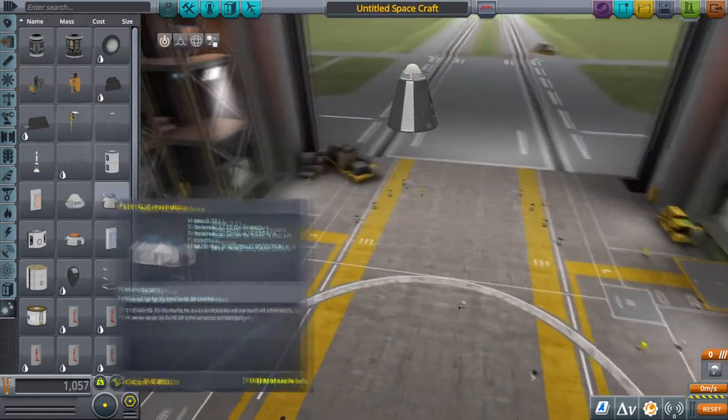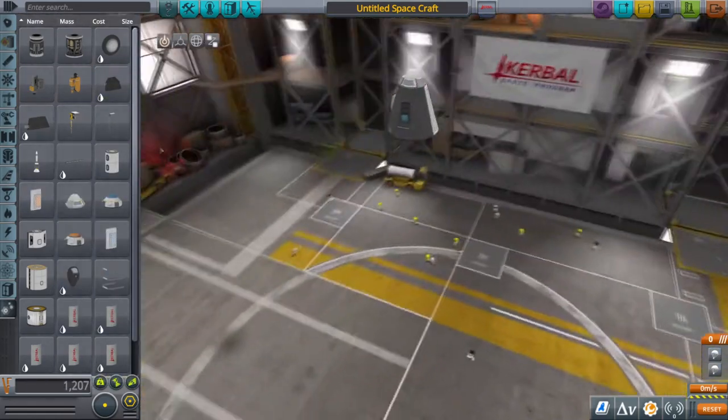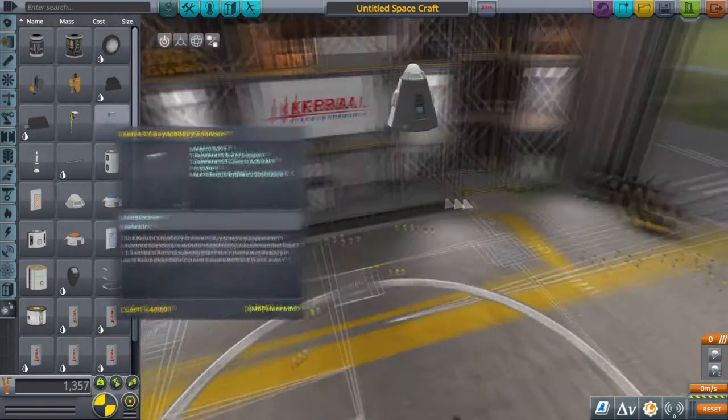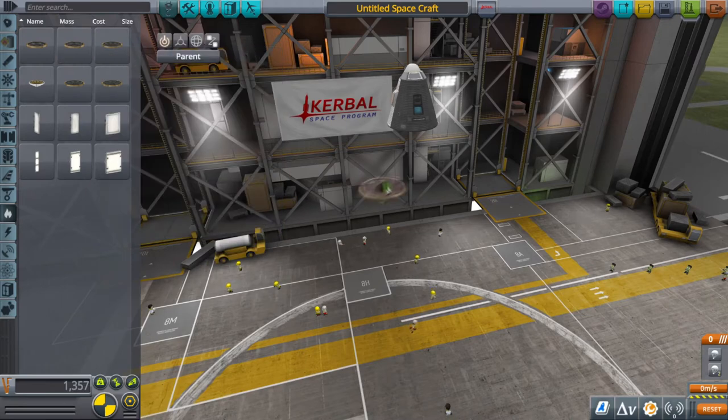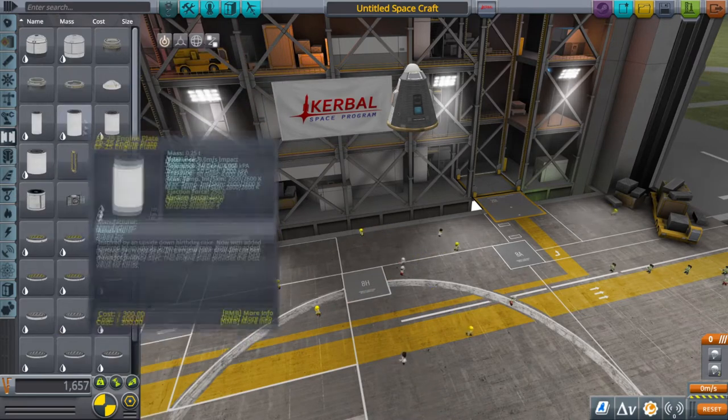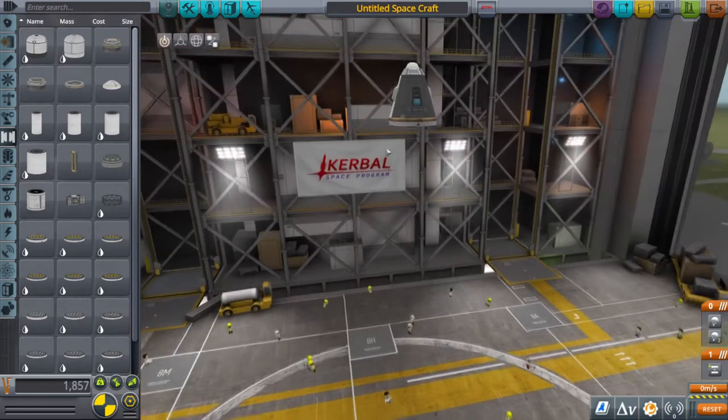We'll start off with the Mk1 command pod. Put a little parachute on the top and two drogue chutes on the side just to help slow it down — make sure they're quite centred. Then you want to put a heat shield underneath and then a decoupler to make sure you can save yourself on the way home.